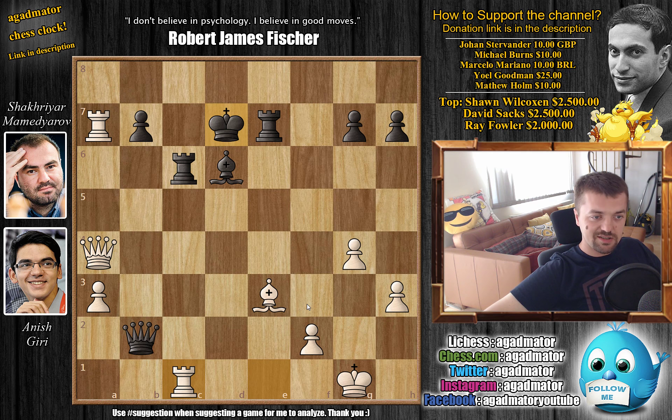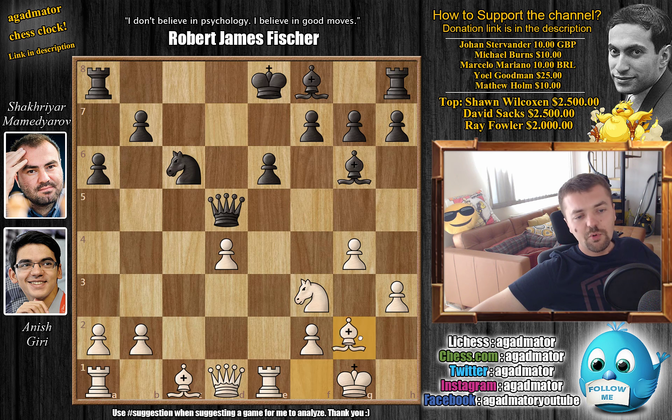We have to ask ourselves — what happened to black here? It seems like really in this position after bishop to g2, his spidey sense just wasn't working. If your opponent plays bishop to g2, okay, he advanced the pawns in front of his king, but do you really want to castle queenside here? It seems Mamedyarov assessed it as safe when in fact it was a very dangerous position. In pretty much every game this tournament that Mamedyarov lost, he looked at a position and assessed it as safe when it wasn't.